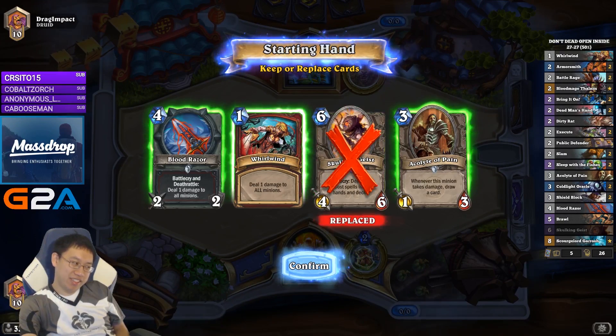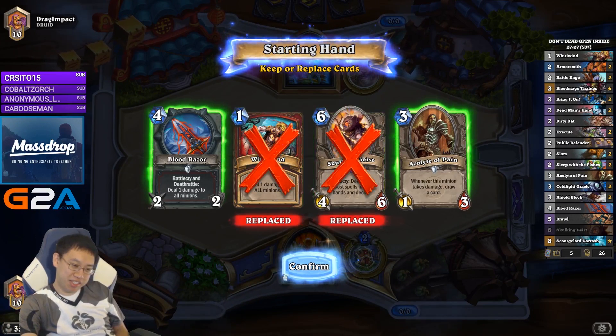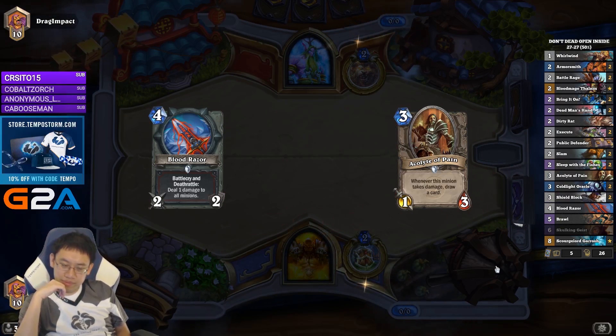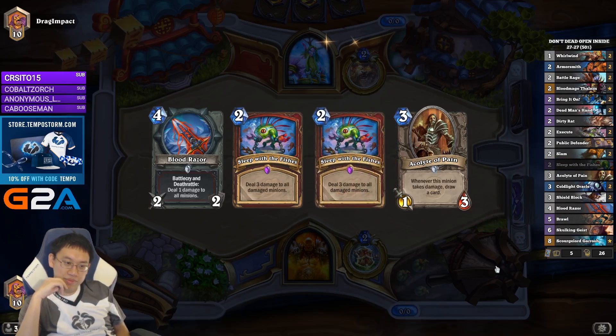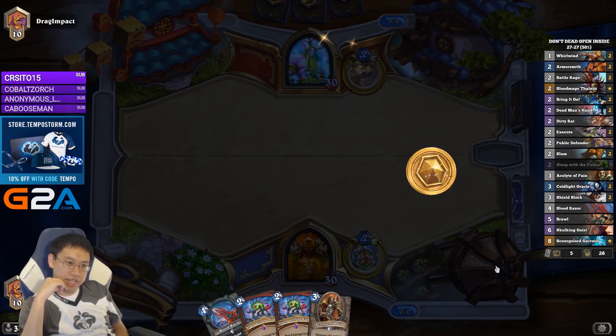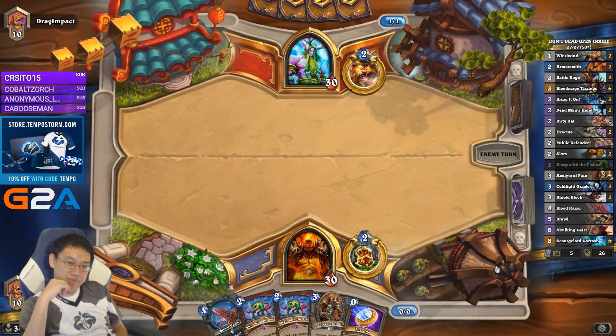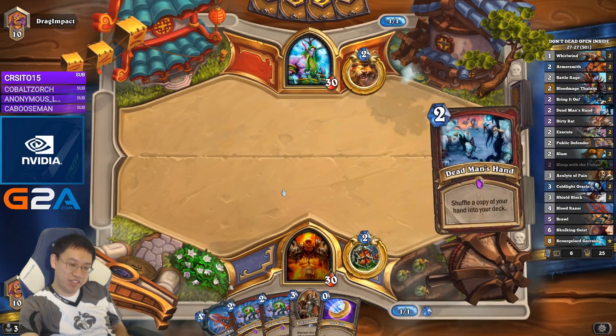Sometimes we'll get unlucky. We can't keep that against Token. Do I keep rolling against Token? No, that's not good enough. This hand could definitely be Token Druid. I think Jade Druid can always be defeated.